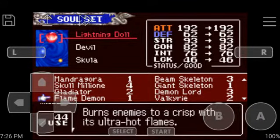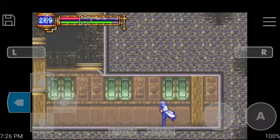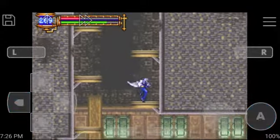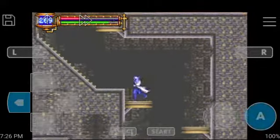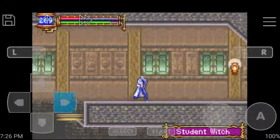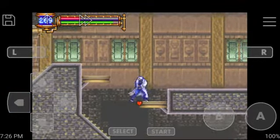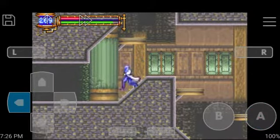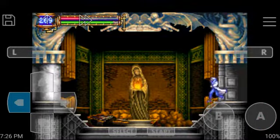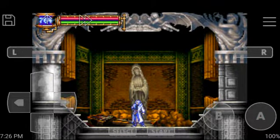Burns enemies to a crisp with its ultra hot flames - that's the Flame Demon soul. We're going to keep that on. It will be very useful back in the underground reservoir. However, I am going to save the game first and we're going to end this video right here.